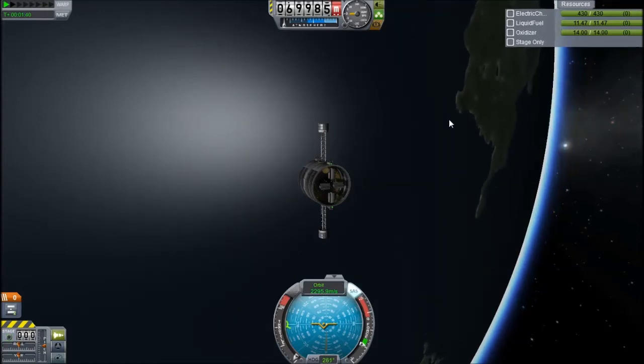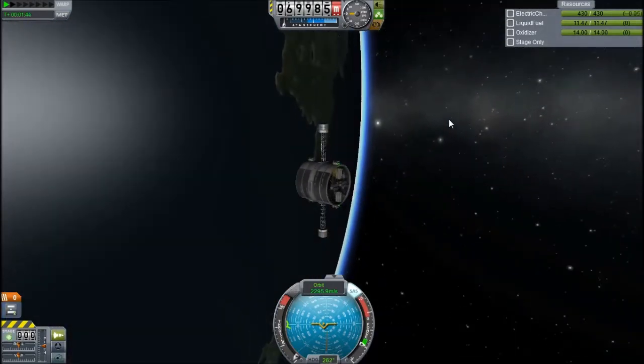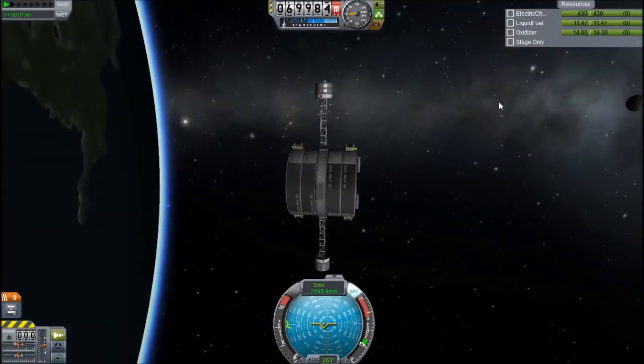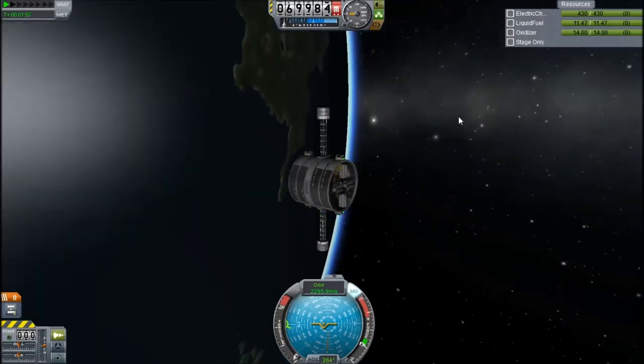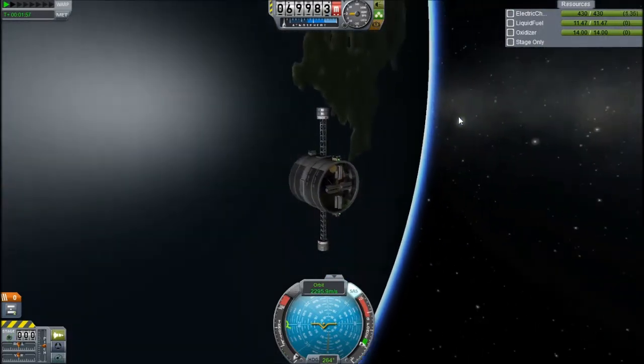Hey guys, this is KSP with the Tape, and today you join me in Kerbin orbit with a bunch of reaction wheels and kind of just some stuff. I'm going to explain this. I was thinking about the whole spinning stuff, and then if you release it, it moves away from you - like I'll demonstrate now.